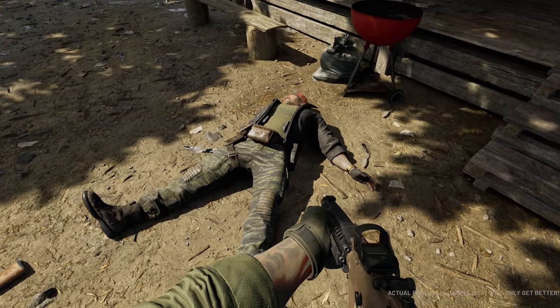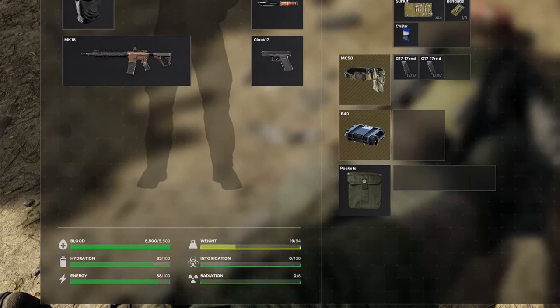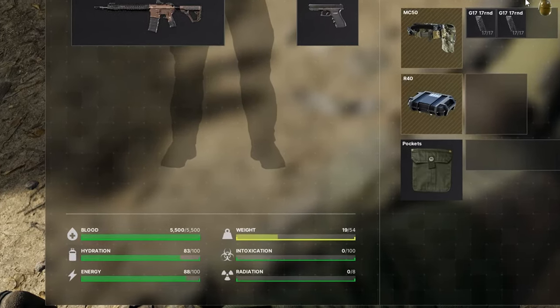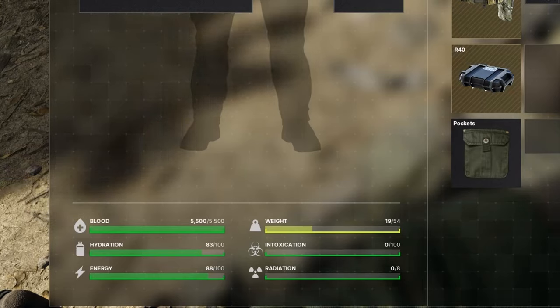Going back to the blood theory - on the UI bar when you're looting, what I'm assuming is the tab menu, you're going to see your blood indicator. But you're also going to see intoxication and radiation bars. They haven't shown gas masks, hazmat suits, or any protection against that type of stuff yet, but there's an actual bar for it in the UI, so I'm pretty positive that kind of content is going to be in the game.